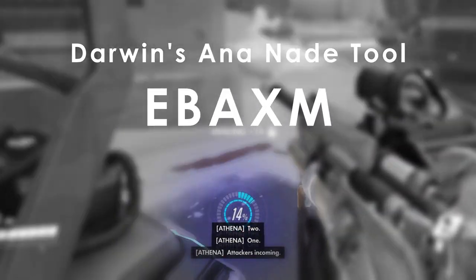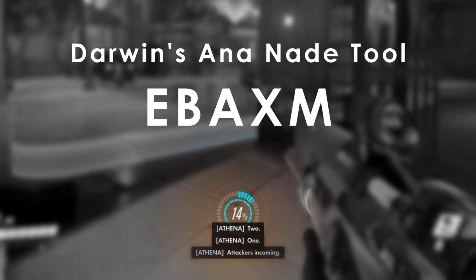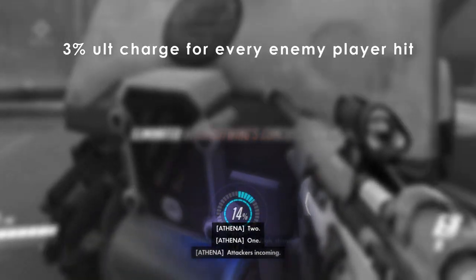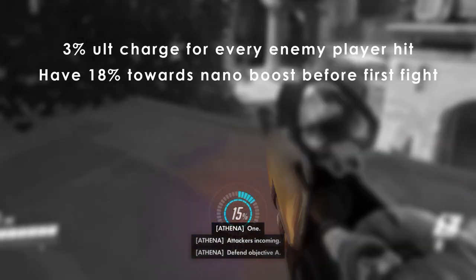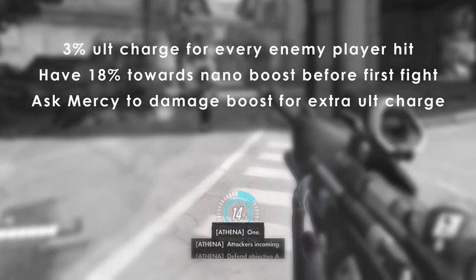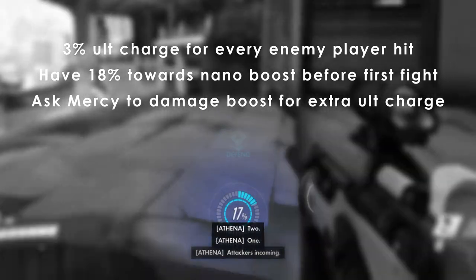Yo, what's up everyone? My name's Maze, and this is going to be a different kind of video. I usually get asked what my lineups are, so I thought I'd put together a comprehensive guide. I used Darwin's Ana nade tool to come up with them. Spawn nades are an easy way to build ult charge — you get about 3% for every enemy splashed, meaning you can already be 18% to nano before the first teamfight. If Mercy is your other support, always ask them to damage boost the throw so you can gain more ult charge and also build her some.